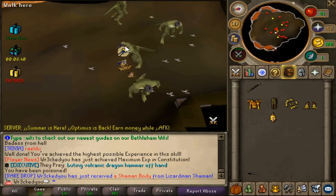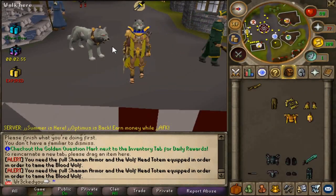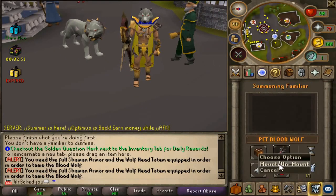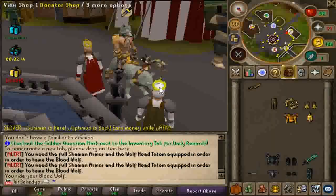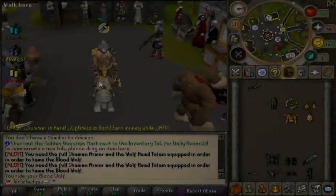Look at that — already got our first piece, the Shaman body. Easy. Once you've completed the set, got your Wolf Head Totem and the pet, you can come home, summon your pet, and then come to the summoning tab and you can mount the wolf. I'm literally mounting this wolf, and now everywhere I go I'll actually have that extra 50,000 damage no matter what I'm killing, which is freaking dope.